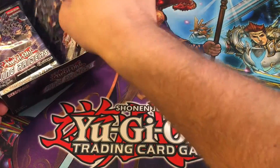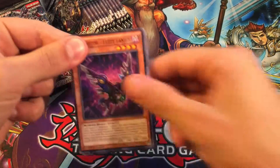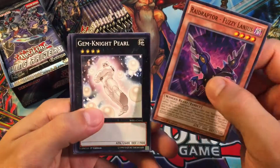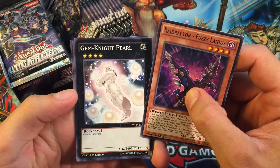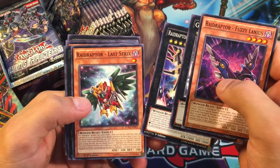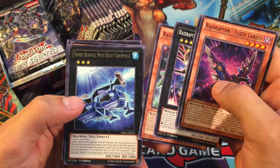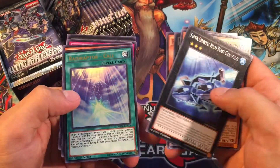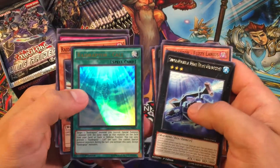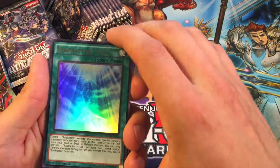Let's go ahead and see what we can get! Opening up with Raid Raptor, Gem Knight, Raid Raptor Falcon, Raid Raptor Last Strix, Super Quantum Mecha Beast Grand Pulse, and then Raid Raptor Call — Ultra Rare! Awesome — starting off with an Ultra Rare, that is awesome!